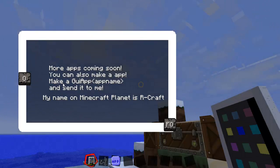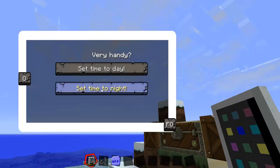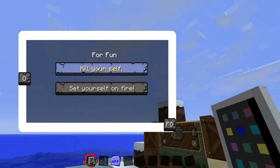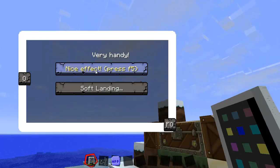You can see the app and send it to the guy who made our craft. The time app lets you set it to day or night. The menu app lets you go to the main menu. The kill app — I don't think you want to kill yourself or set yourself on fire. And then there's the little app, which has effects.